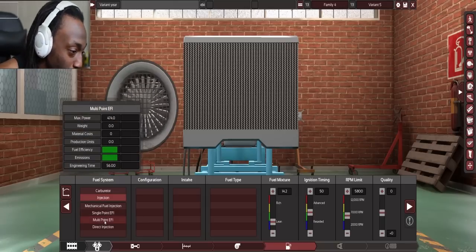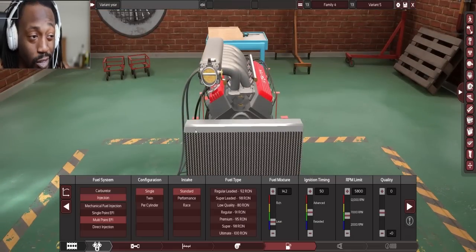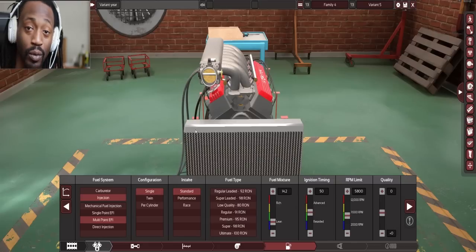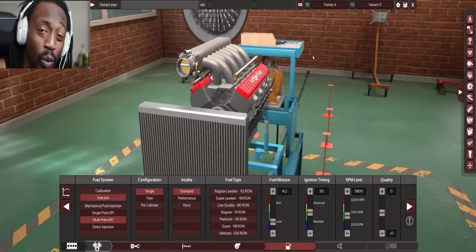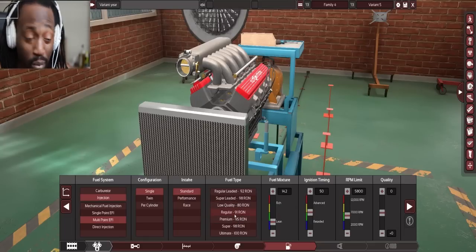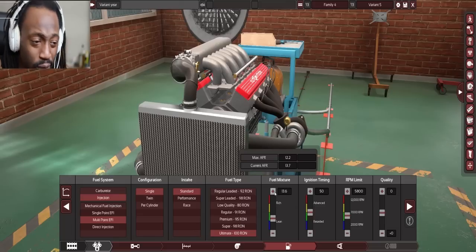Injection — we're doing a multi-port EFI, single standard. Now in the past they recently did a large update and changed the manifolds. Originally when you did single single standard it was just like your standard LS-style intake manifold, really nice — but they had to change that, maybe got hit with patents or something. So this is what we're working with, not the best looking but we can work with it for now. Fuel type — this is in UK standard RON. I hear that Ultimate 100 RON would be equivalent to our full E85, so we're going to run that.